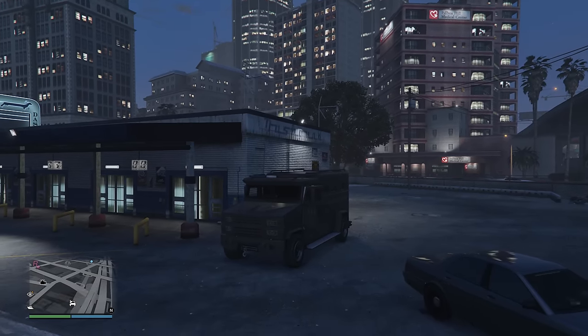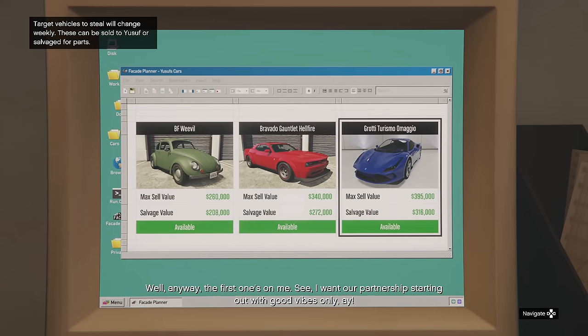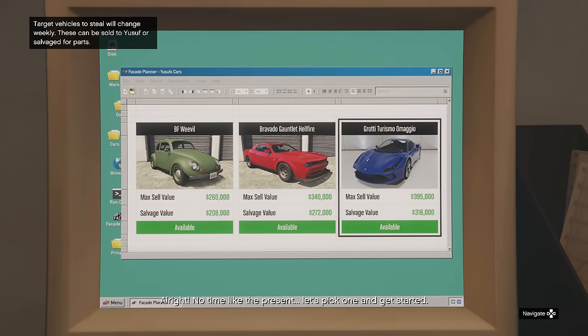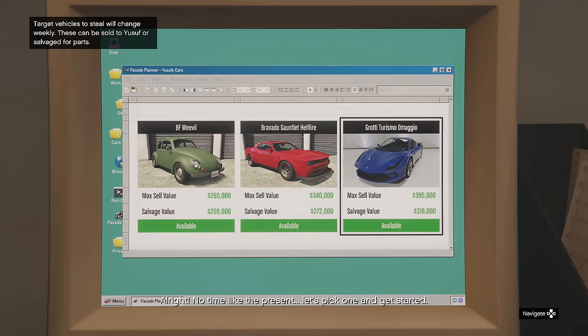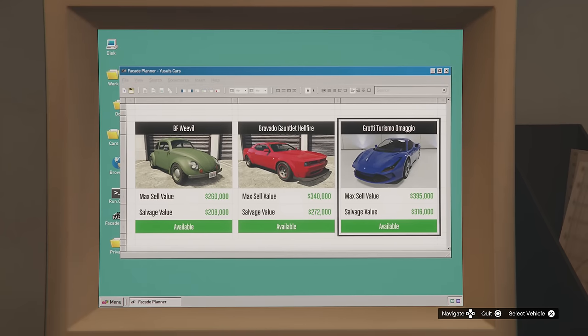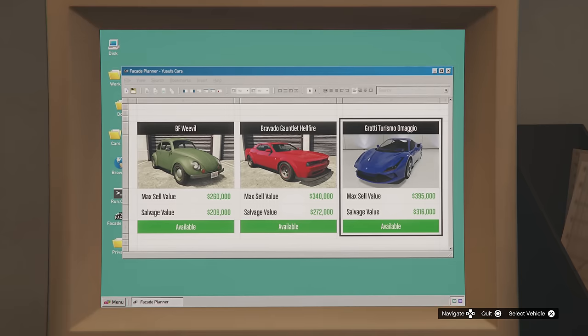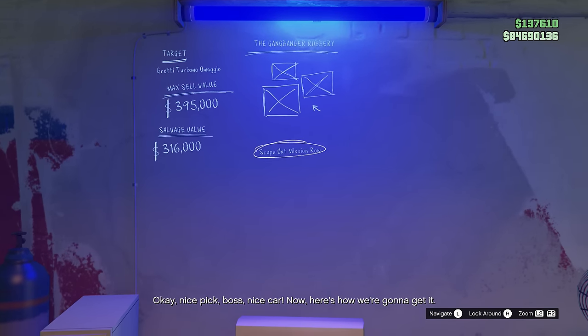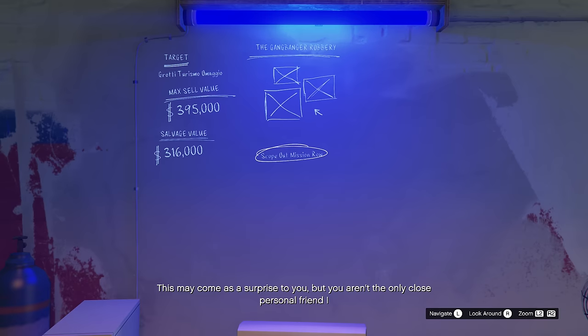How do you unlock these? In order to unlock the Unmarked Cruiser, you have to complete the Gangbanger Robbery as a leader for the trade price, or survive a 3-star wanted level or higher for 5 minutes straight if you want to buy it now. The Cruiser can be unlocked by scoping out the Mission Road Police Station as part of the Gangbanger Robbery.